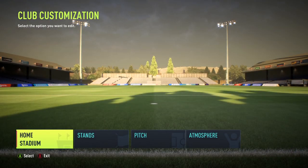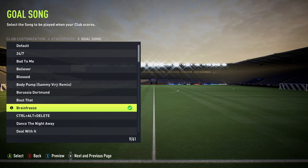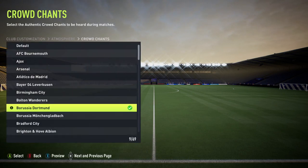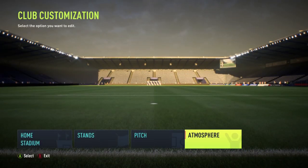For the stadium, I already have an idea of what I want. We used Molting Road but changed the name to Godzilla Arena. The goal song I went with is called Brain Freeze — you guys will hear it eventually. For the crowd chants, I went with the Boris Adorn one. I didn't pick any walkout anthem because I didn't want another club's walkout for my club.